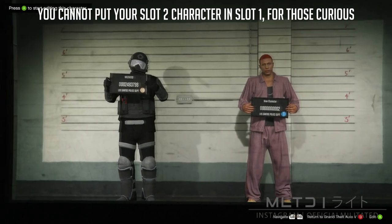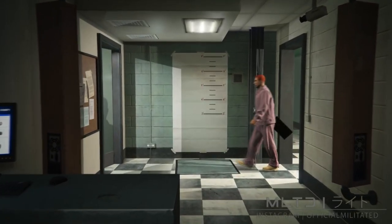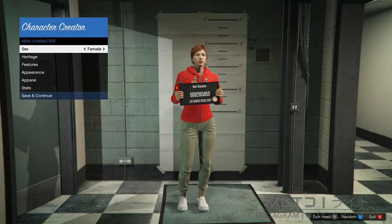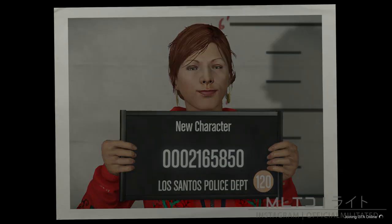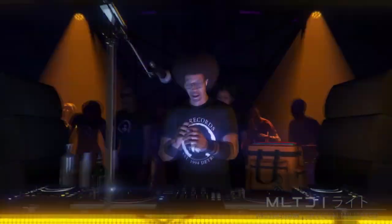We're now going to go over to slot 2 and create a new character. If you're able to, I recommend that you copy your main character's rank over to this new character so that you don't have any issues buying anything in the clothing store — and no, it will not affect your main character's rank. All we need to do is make sure that the character is female, then press save and continue, enter a name and take a photo. Please keep in mind that if you disconnect at any point after creating the female character all the way up until we're back on the male character, you will need to restart the glitch entirely.